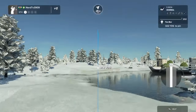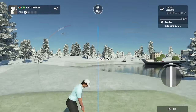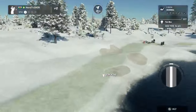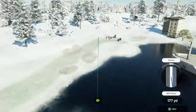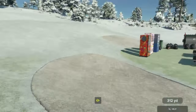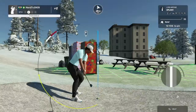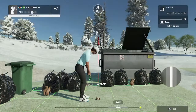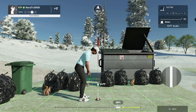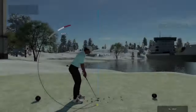Stepping up to a par four here. Nice, that's some solid contact. Time to get on out of this dirty old bunker. On to the green, let's do this. Five foot putt here — nicely done. After that one, you're going down to even par.